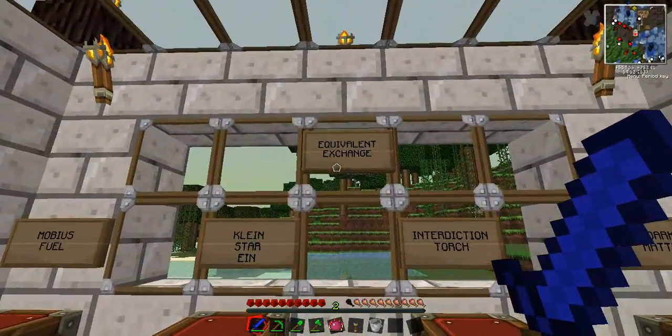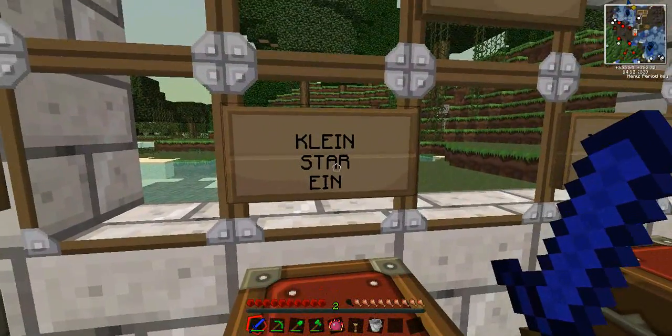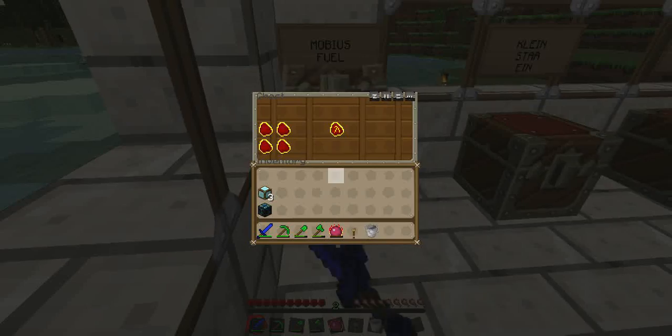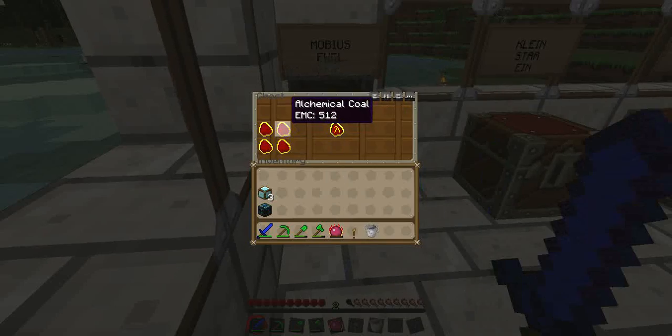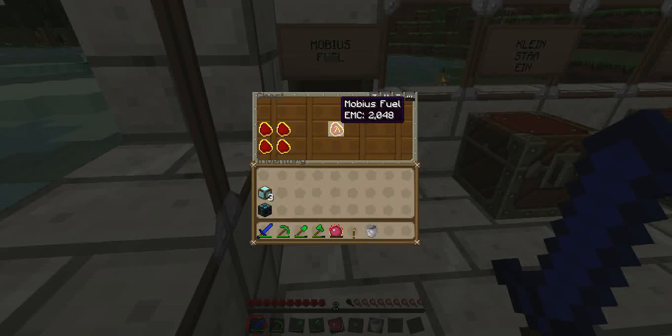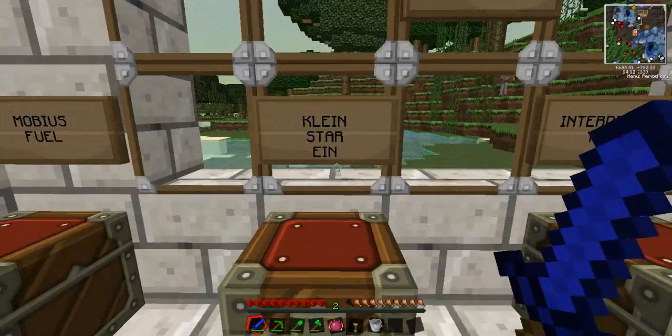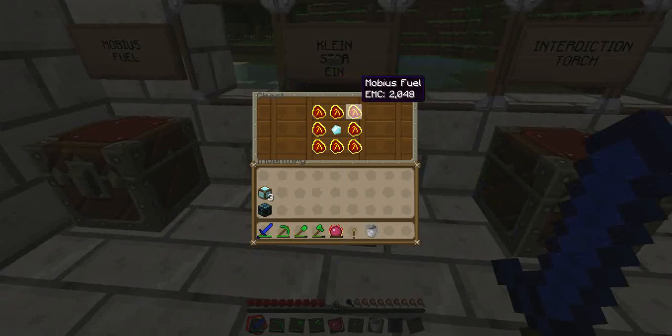Back into Equivalent Exchange. We need something called Mobius Fuel so we can make something called a Klein Star. Mobius Fuel is basically four alchemical coal, and you make one alchemical coal from three coal and a Philosopher's Stone — or a Pea Stone, as I like to call it. That makes a Mobius Fuel. You'll then need eight Mobius Fuel to make a Klein Star Ein and a Diamond.